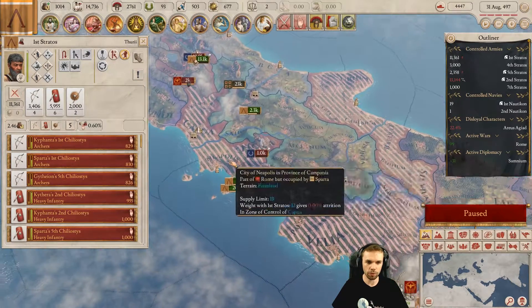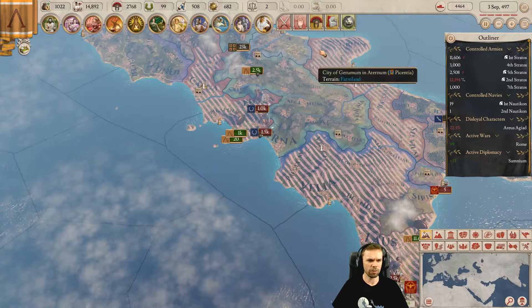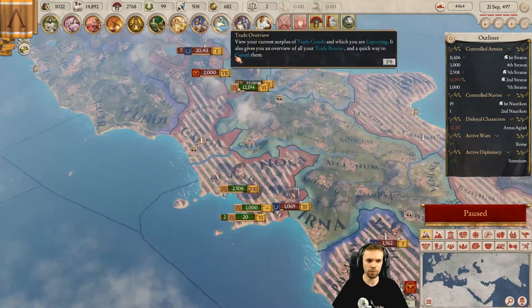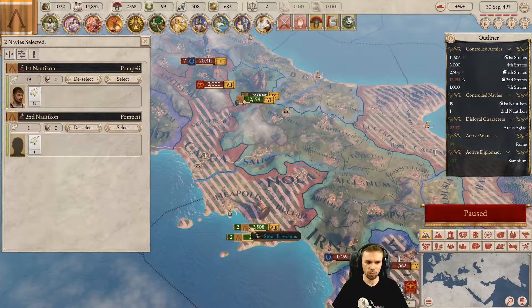We lost 5,000 troops — just because of two things: because I didn't realize my ruler was so bad now with the cancer, and because we got caught there. I think I'm going to force march these troops north. We need a big army now. Also because I didn't realize there were actually Romans there — I kind of knew Romans were around, so it wasn't the cleverest of all moves. Ow though, 5,000 guys just gone with the wind.